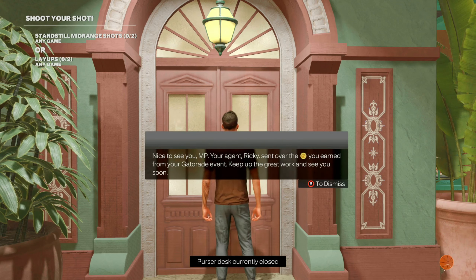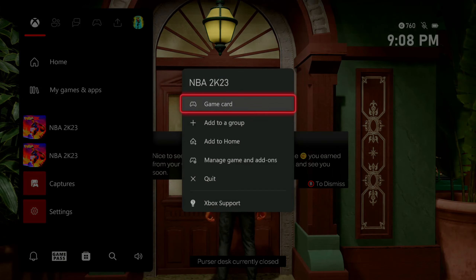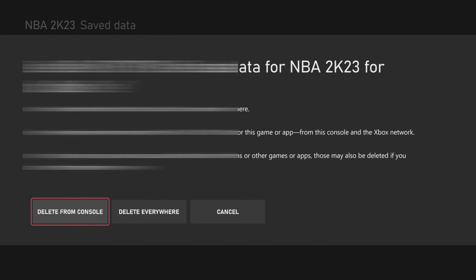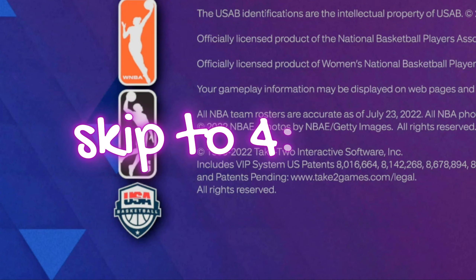So you can spam this as many times as you'd like. You want to go ahead and collect endorsement check. You then want to hit the middle button on your controller, press start on NBA 2K23, go to manage games and add-ons. And then you want to go ahead and scroll back down to save data. Click A on your user profile, and then once again you want to hit delete from console. Do not delete from everywhere or you will lose all of your players.